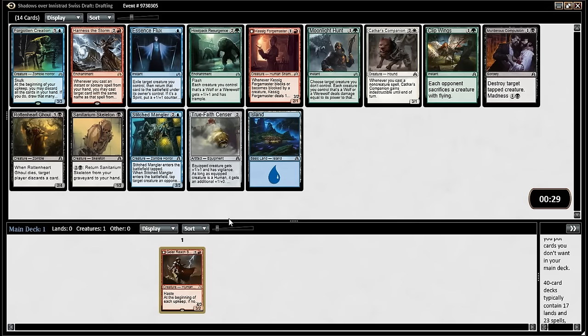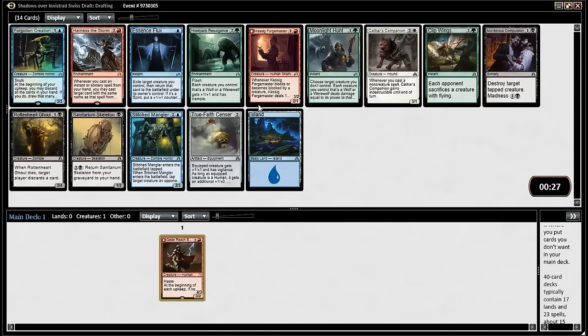Yeah it's fine because of the efficiency of the combat tricks. A 4/2 trample that you can be attacking with on turn four if you have an instant-speed spell on turn three, like a Hellback Resurgence or something. Well, do you want the Hellback Resurgence then or the Kessig Forgemaster? I think — no, I was just making a point about the two-drop.